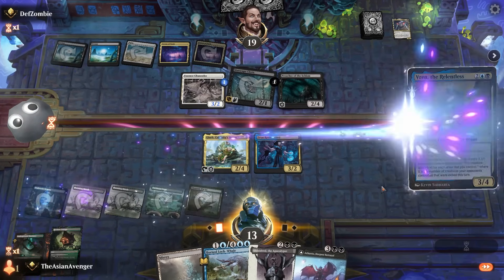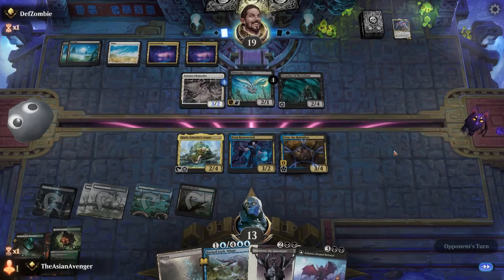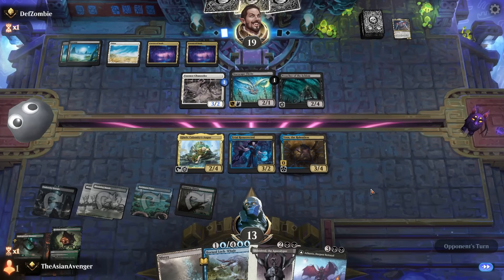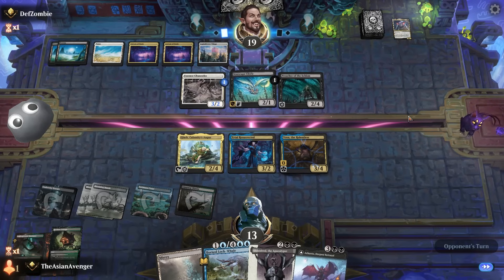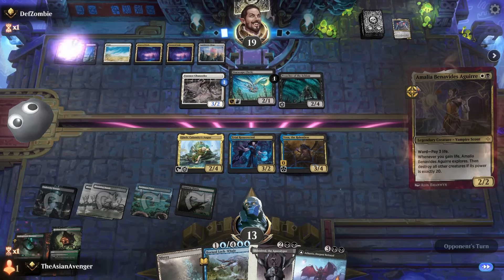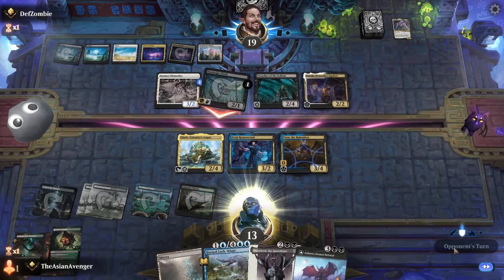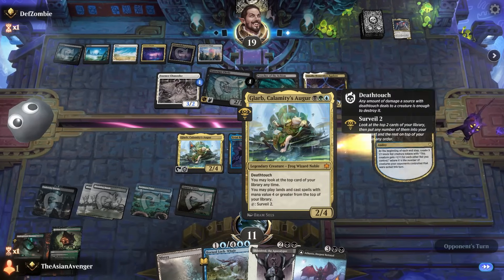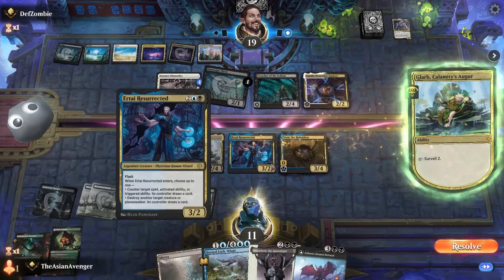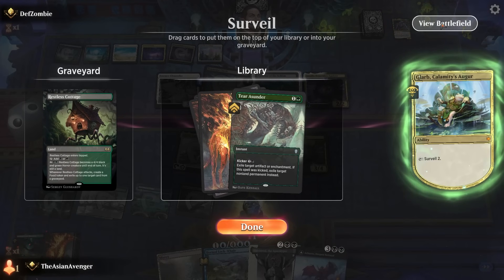I'm kind of just face-tanking all of this right now. Playing Vren — that won't be too big a deal. They can swing with Preacher, I'll double block and let them do whatever with Essence Channeler. Right now they've got to at least pay for Vren, and they don't have any life gain — Amalia only benefits if they gain life, but no benefit yet. Let me activate Glarb — Land, Tear Asunder, and it gets rid of something. Pretty good.